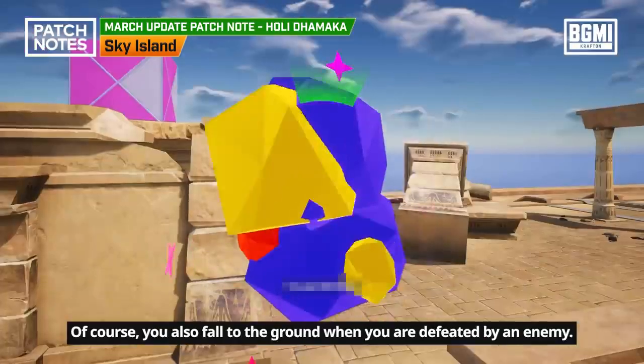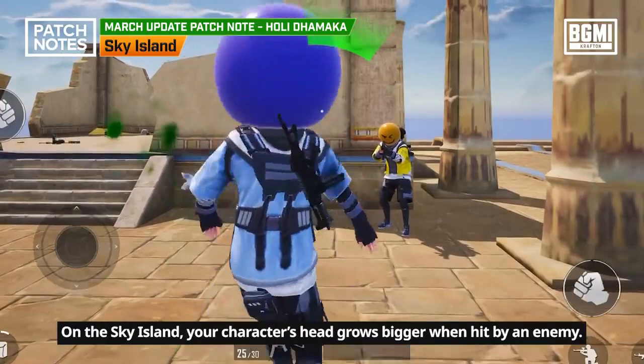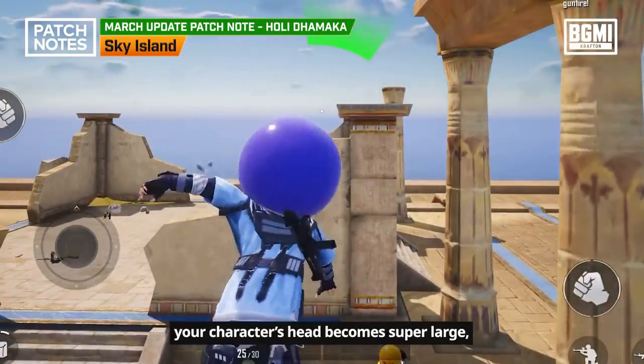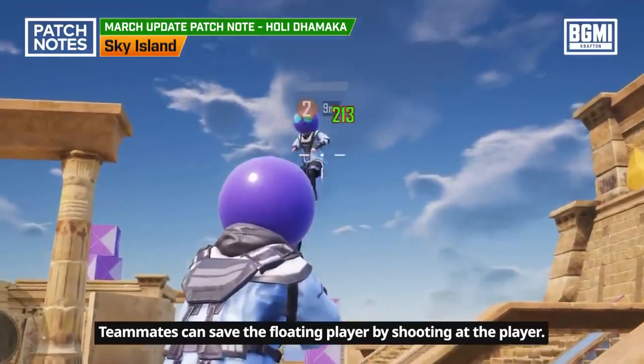You also fall to the ground when you are defeated by an enemy. On the Sky Island, your character's head grows bigger when hit by an enemy. When you are defeated by an enemy, your character's head becomes super large and your character floats up into the air. Teammates can save the floating player by shooting at the player.